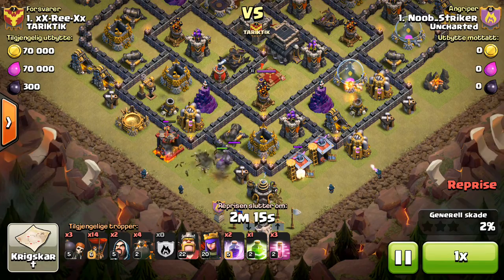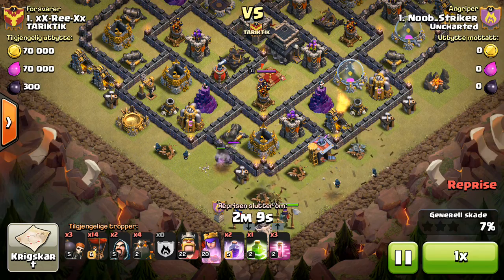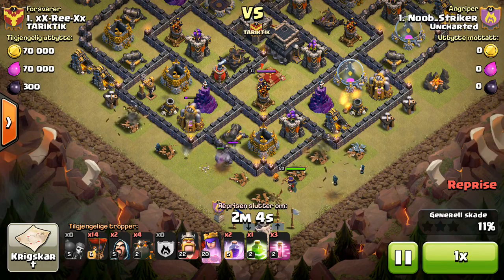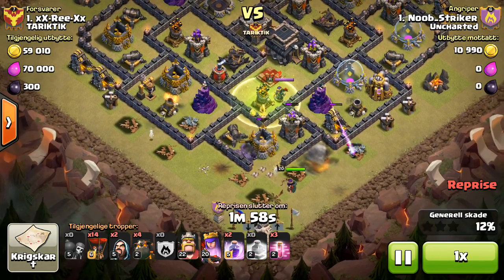Golem going down, Wizards for the funnel. Then once these buildings go down I'm going to Wallbreaker in, and then drop the King as soon as these trash buildings go down. All the trash buildings are down and the King can go straight in. I actually delayed him a second so he would stay behind the Golem.